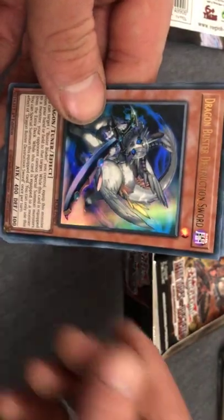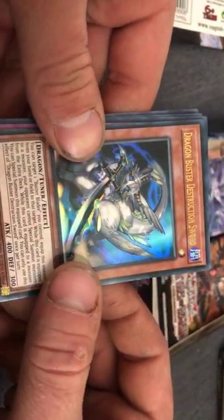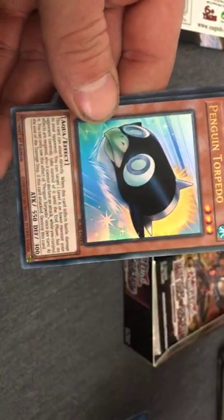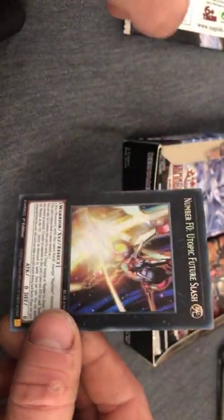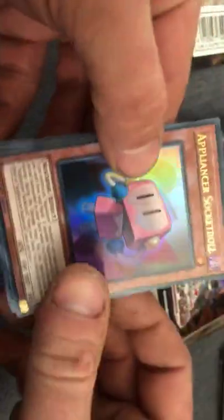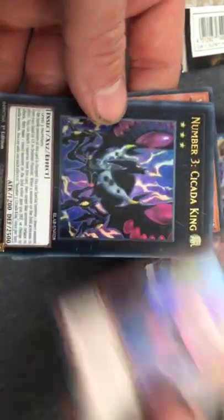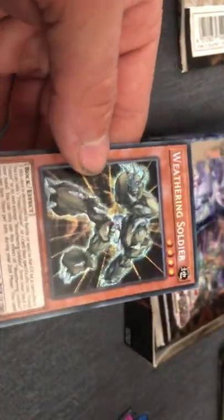Volt Catapulco — Vortex Purgatrio, don't know how to say that. Wish I could hear you guys instead of trying to read the comments. I don't usually do live or make videos. Dragon Buster Destruction Sword, Artifact Sanctum, Penguin Torpedo, Number F0 Utopic Future Slash.